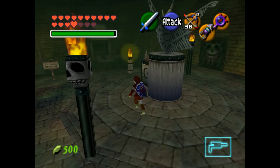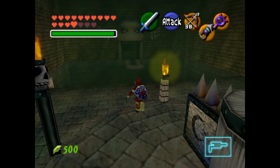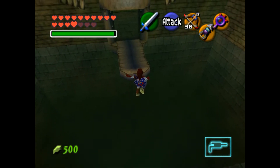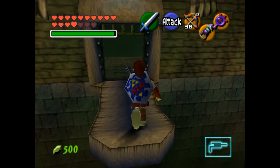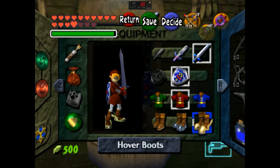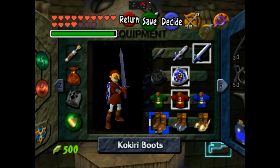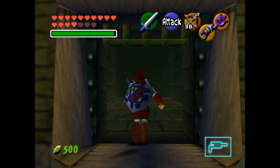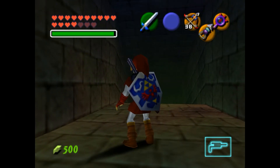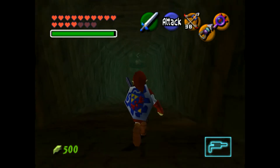Apparently this dungeon really likes to tell you about the stuff you need to do, which is fine. Let's go ahead and switch over to our boots. It'd be nice if you could put the boots as a key item or a C item — because I think you could do that in Wind Waker, and that was really nice. But I don't think that's something we can do here.